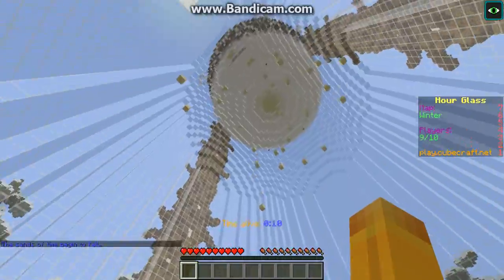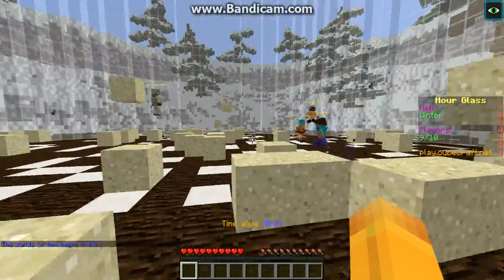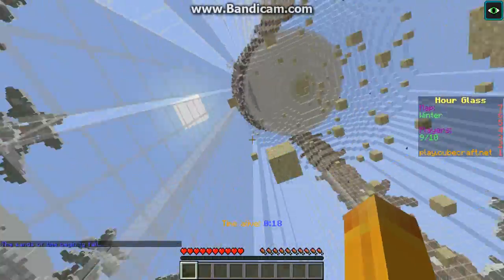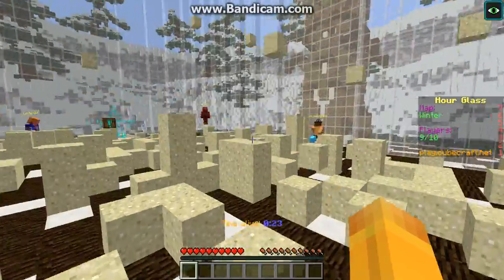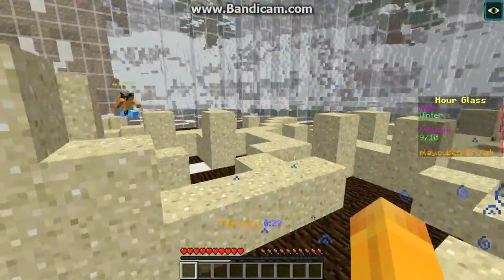Waiting for the sand, and here it comes. It does make a difference. Why are there potions — like distractions or something? Let's wait for chests to spawn. Everyone else is going to a chest, hopefully one falls over here for us.